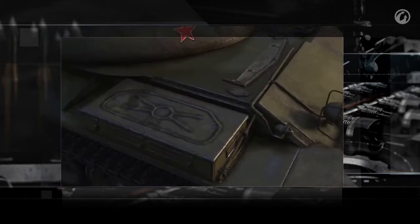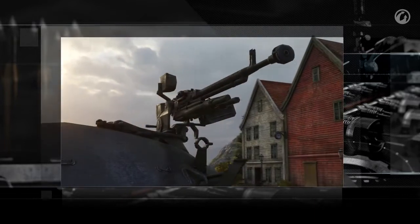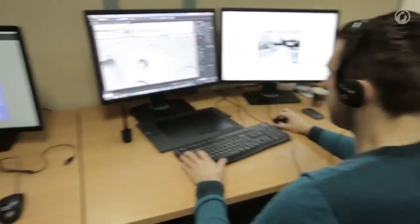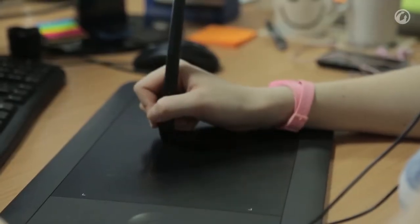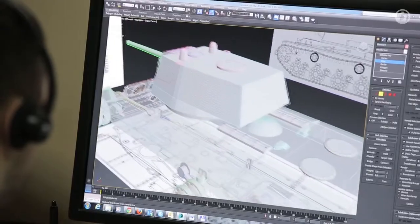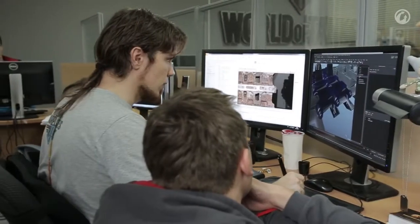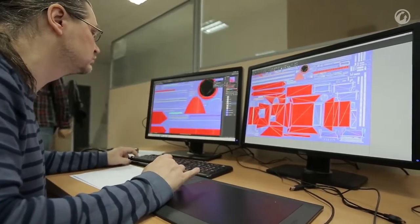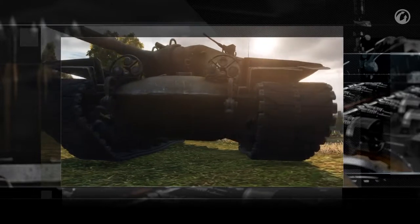At some point, the constant improvement in model quality started becoming a problem. There are hundreds of vehicles in the game, so remaking vehicle models to meet current performance capacity threatened to become a never-ending process. This is why it was decided to change the technology of model building itself. Now we use a process called normal mapping. Roughly speaking, an ideal model of the vehicle is built first with millions of polygons, then optimized to what present-day video cards can process. Once these millions of polygons are baked into a texture, the quality of details will be indistinguishable from real geometry, and the load on video cards will be much less.